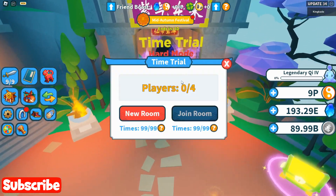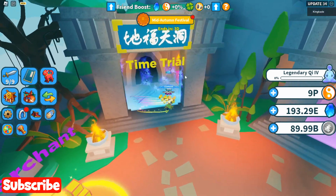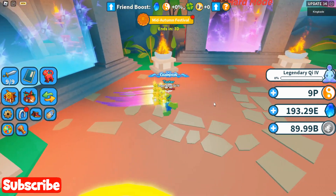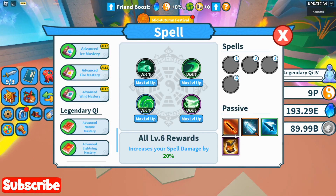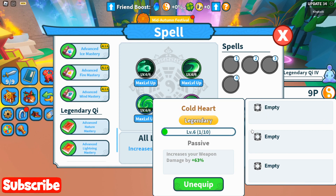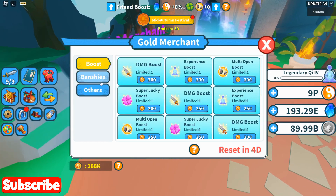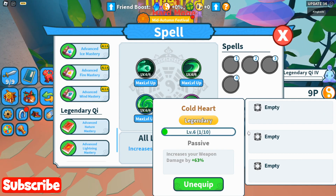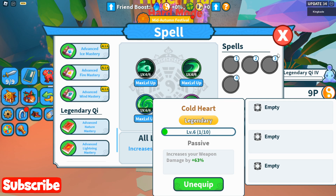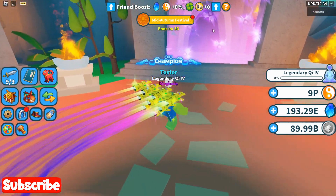We're going to see how fast we can defeat hard mode - not the normal mode, because these weapons will probably just one-tap everything there, making it way too easy. We're not going to use any spells, but we are using passives because they make our weapons do even more damage. We won't use banshees since they barely do any damage anyway. We might equip water flow but actually we probably don't need it.